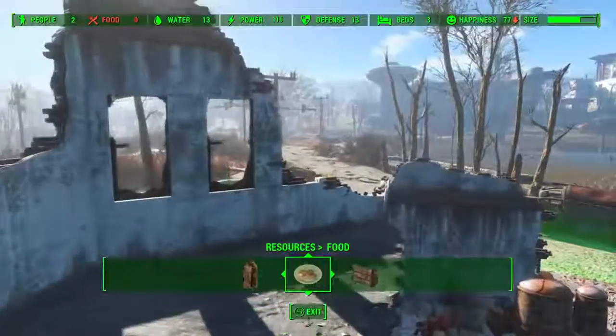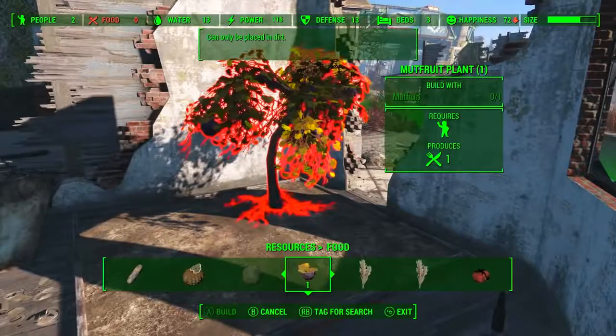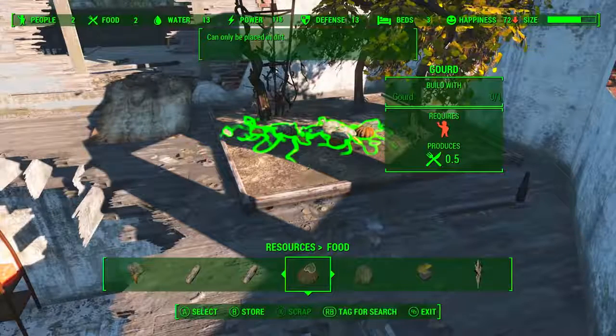The element being introduced here is the garden plot. So instead of having to plant your food plants outside, you can now plant them inside buildings. I really like this because it makes it much easier to protect your settlers if they're farming inside a well-protected building instead of having to send them outside where they'll be subject to attacks. In this shot we discover that the garden plots can host four plants. I don't know if there's an actual four-plant limitation or just a spacing limitation, or if you can do tricky things like plant four in each corner and one in the middle.